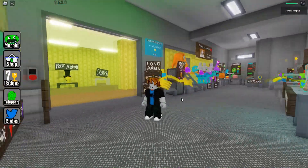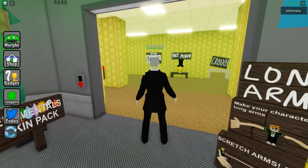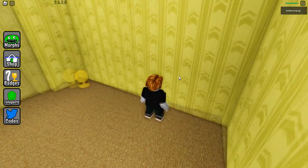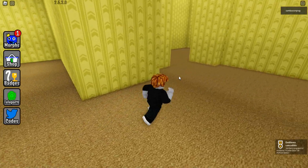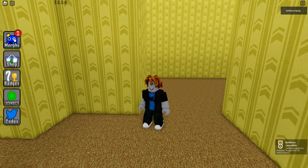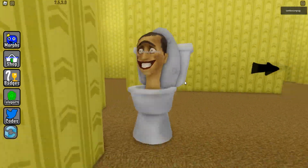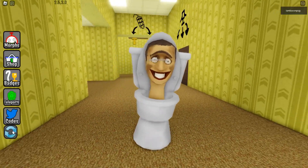For the next one, let me restart my player. We have to go again to the pool rooms and go down over here — just swim down and here will be the new morph. This is the hungry toilet. Let me show you this new morph. It's very similar to the other one, but it's so cool.